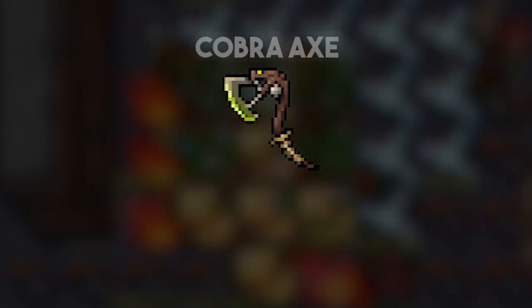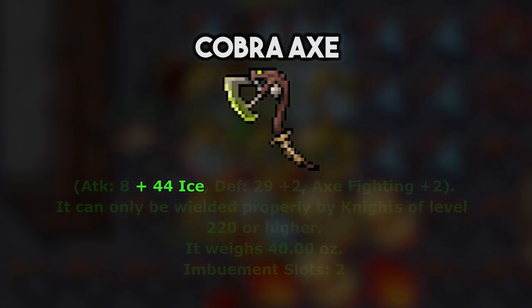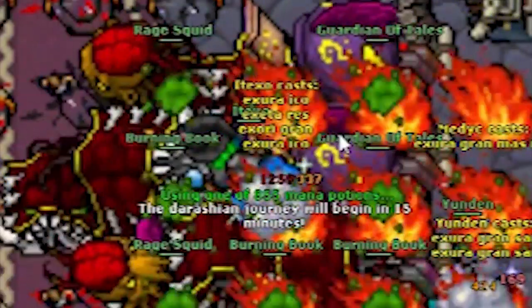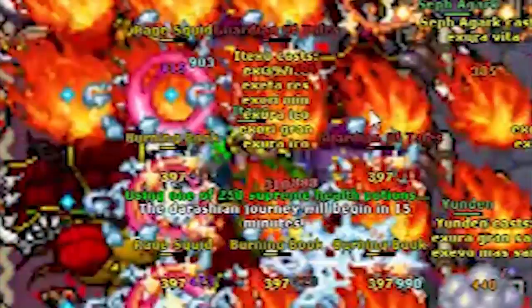Hello, as some of you know already, the Cobra Axe is one of the new weapons of this summer update of 2019. It is the first axe to have a nice component in its attack values, making it a must-have for axe users who are willing to exploit the best places for them. Some of you might already know it is worth having one despite market prices being high on the item. That makes it difficult to acquire one, but once you have it, you know it's a purchase you won't regret.